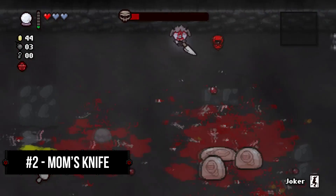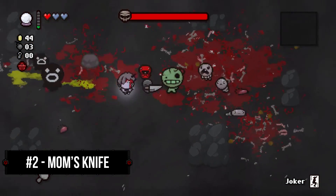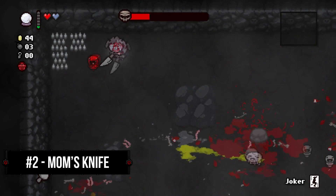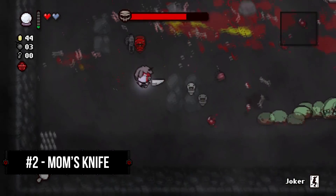It's also worth mentioning that Rebirth and Afterbirth added some unexpected synergies with Mom's Knife, namely Inner Eye, also known as Triple Shot, and Mutant Spider, also known as Quad Shot, giving it even more of a reason to land at or near the top of anyone's top 10 list. Still, there remains one item that I personally like even more than Mom's Knife.